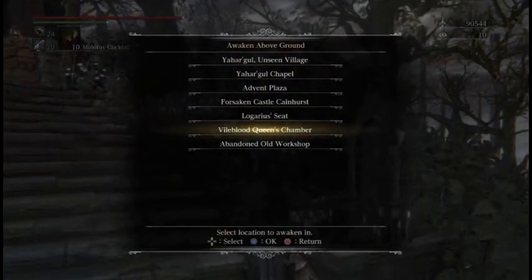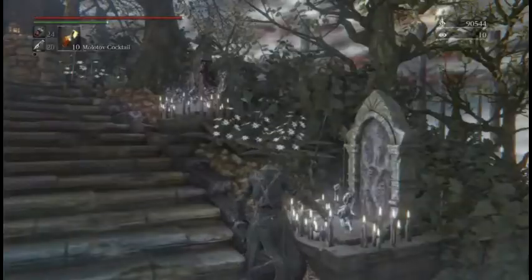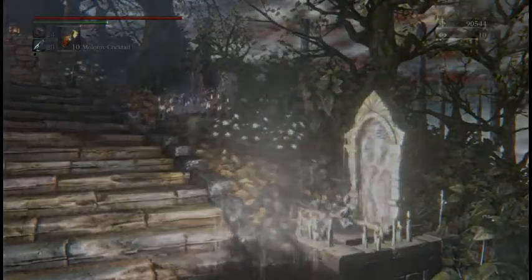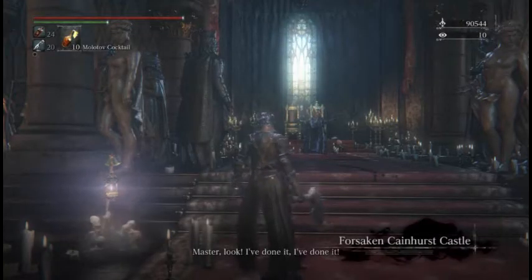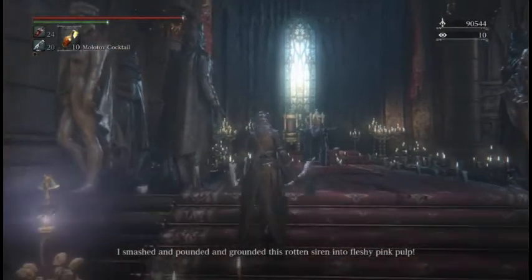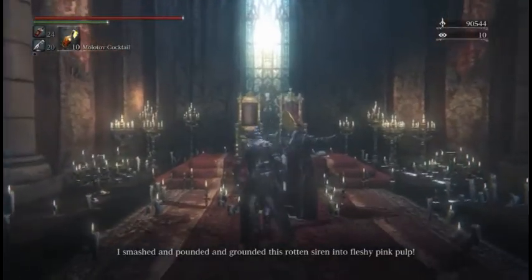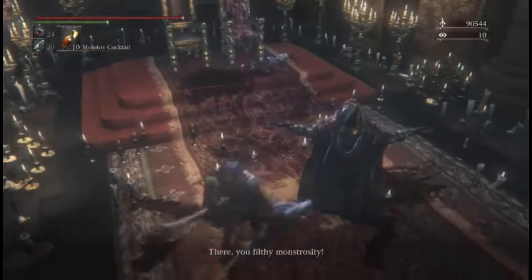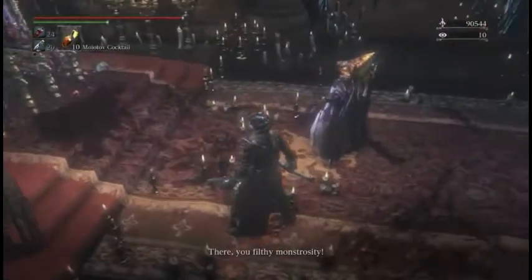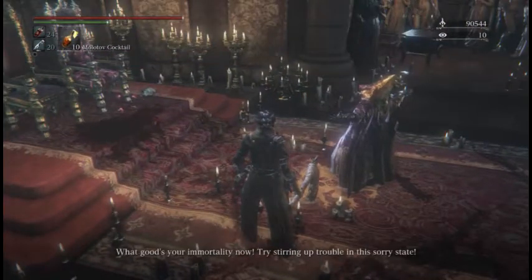As you can see, I've already completed this. Something has happened — Alfred has already gone to Cainhurst and he's beaten the Queen to a pulp. I'll let this speak for itself. He's very happy with himself. The Queen is not sitting on the throne anymore — she's kind of... pulpy.